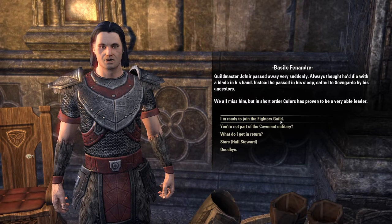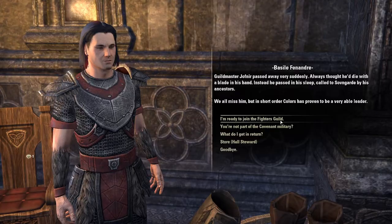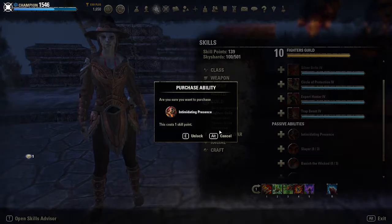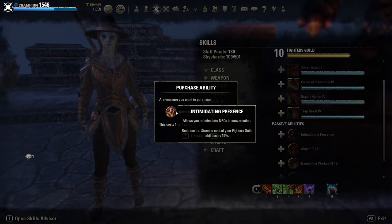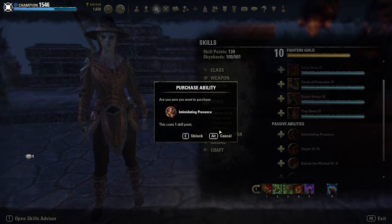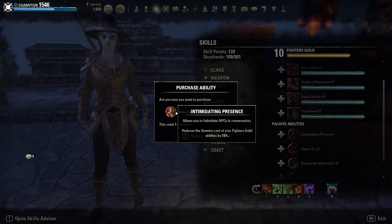Let's talk about these skills and what they give you in the order you'll unlock them as you play. The first skill we unlock from the Fighter's Guild skill line is a passive called Intimidating Presence. This passive has two separate benefits. First off, it allows us to intimidate NPCs in conversation, and second off, it reduces the stamina cost of your Fighter's Guild abilities by 15%. This first part is really good for RP, and can sometimes let you skip having to bribe a character or do another fetch quest.